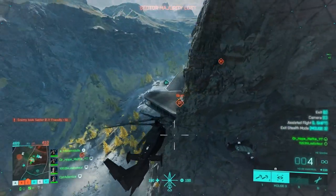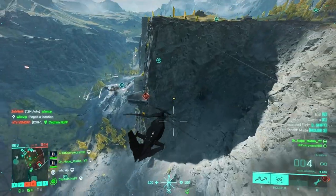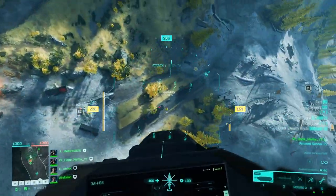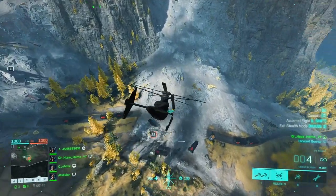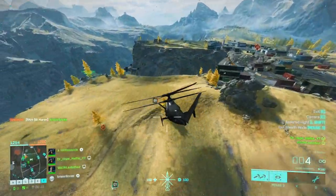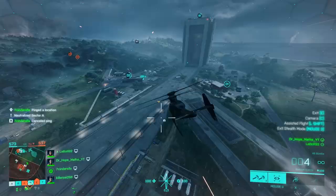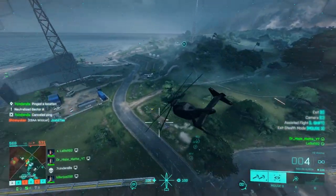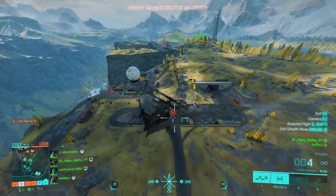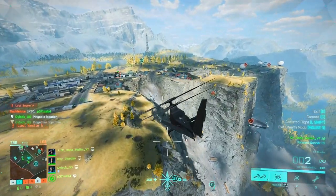You can even guide them inside buildings. If you hit with all the bombs you can kill any vehicle in one go except for the MAV. The bombs are good for sneaking up on Wildcats and tanks if they're giving you bother as well. Sometimes you have to hold the crosshair on where they will be at the time the bombs hit the ground.